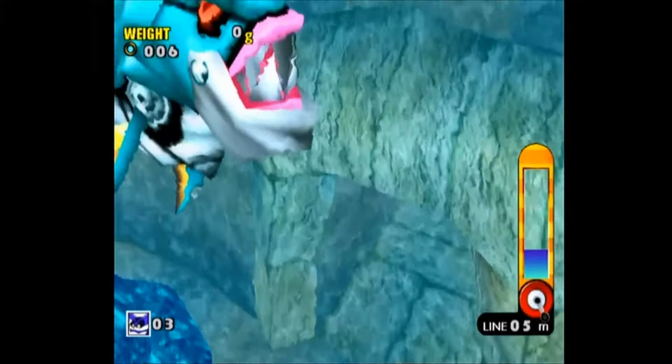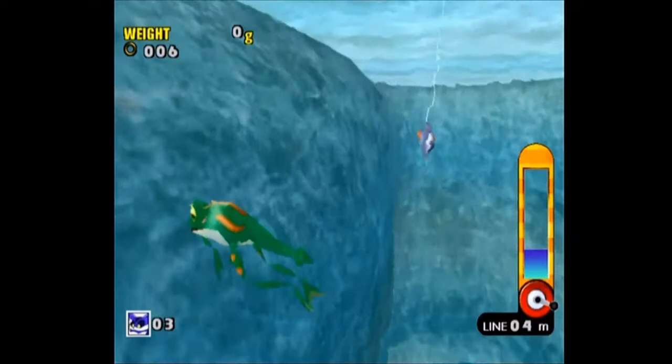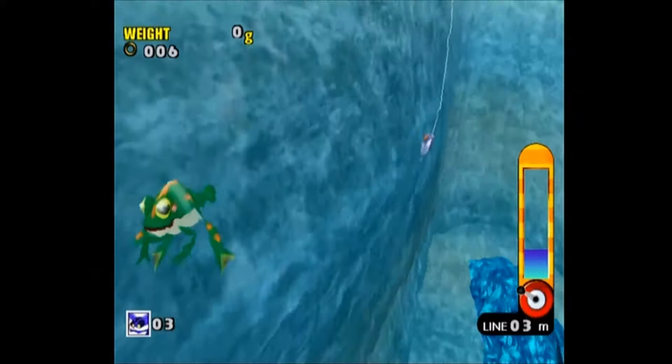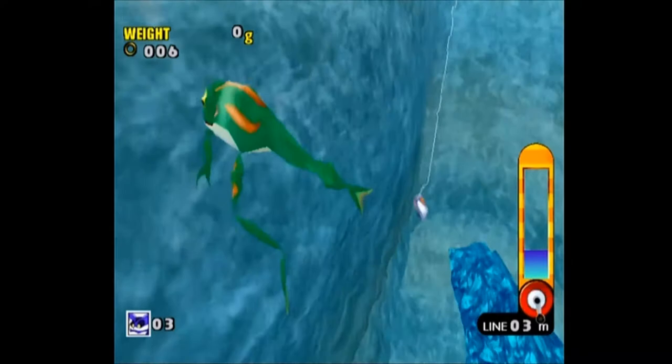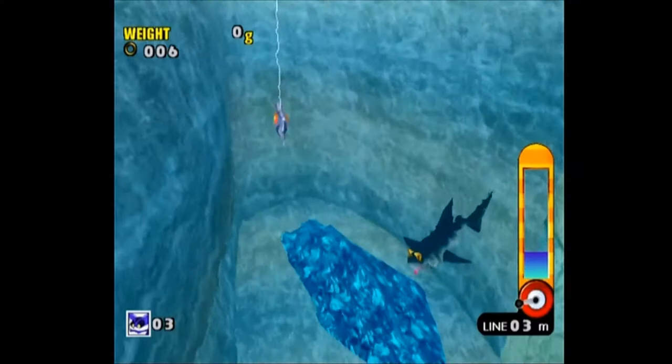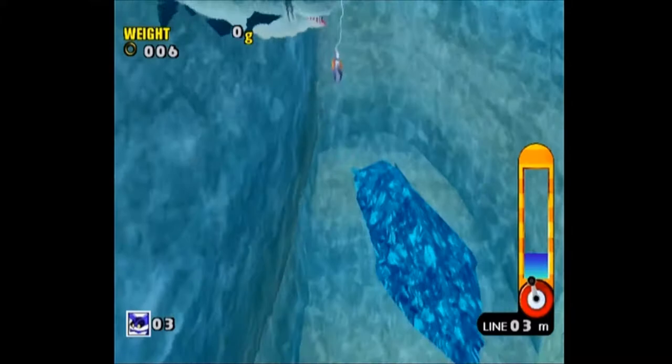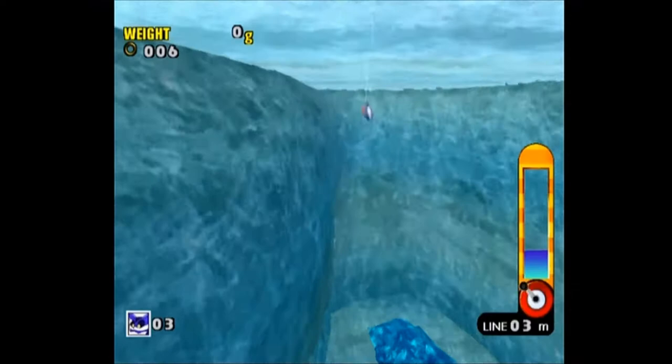Dr. Robotnik in Sonic the Comic — at first he looked like his video game counterpart. Then at some point in one of the issues he ends up taking the advice of an image consultant to alter his look. So he encases himself inside a giant egg, and after he comes out of the egg, he's actually transformed into his look from Adventures of Sonic the Hedgehog.